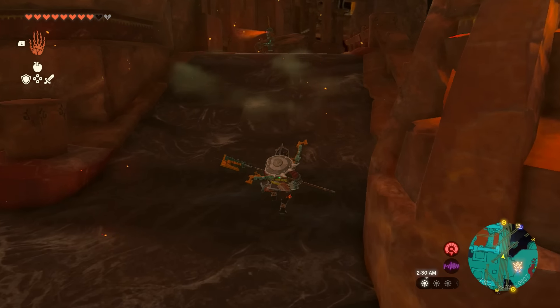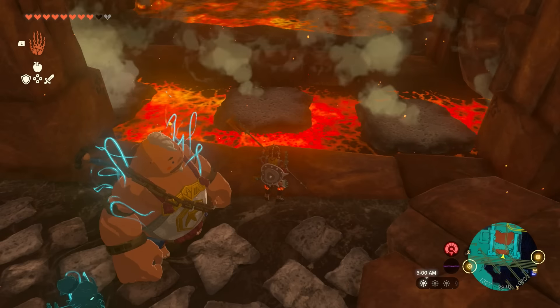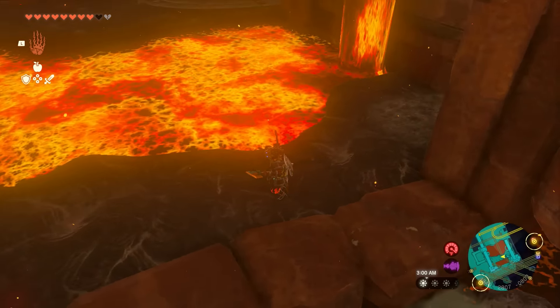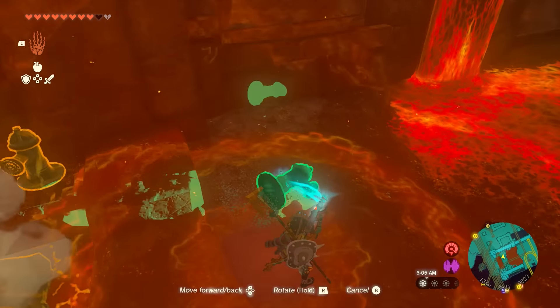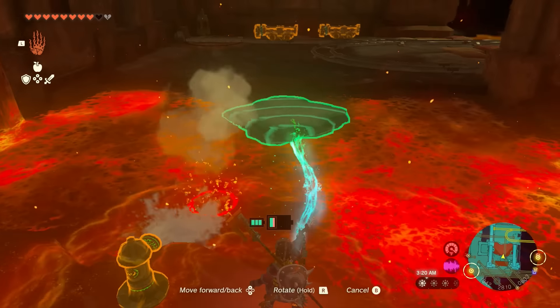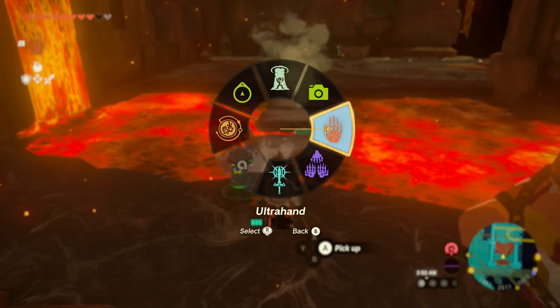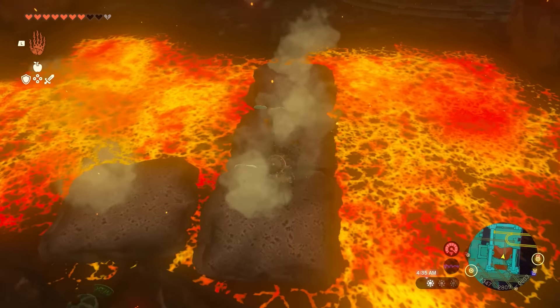From the fast travel point, let's head left. Kill the Zonai Construct enemy that's this way, and then hop onto one of these stone platforms in the lava to get across. You'll find fire hydrants that you can place and then whack to activate — that will shoot out water and create even more stone platforms. Glue a bunch of stone platforms together with Ultra Hand to create a bridge to get over this lava.